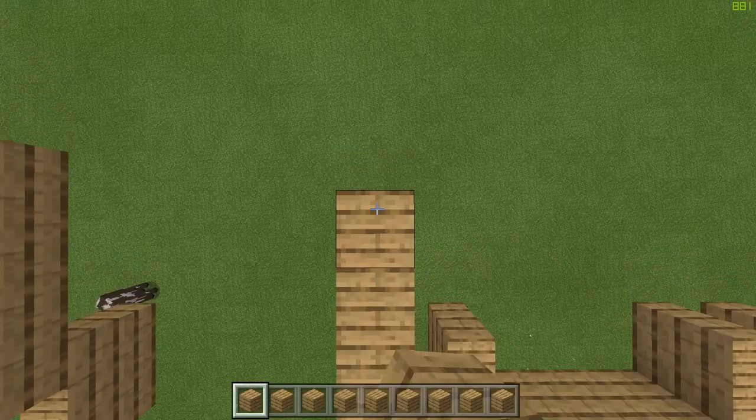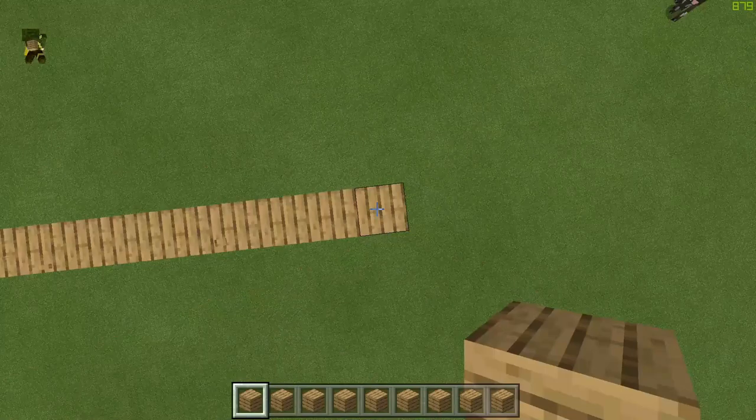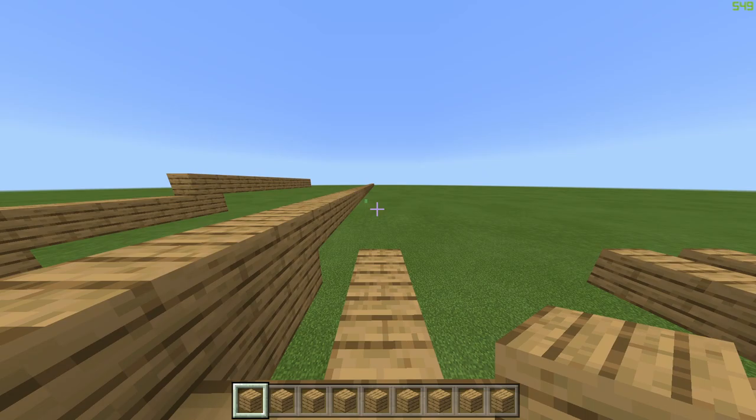Hold your place button down and then all you have to do is start walking forward. Just like that the bridge is started — then you can sprint, you can jump, you can even spin, you can do whatever you want. As long as you do not let go of the build button you will always be able to continue doing this bridge.